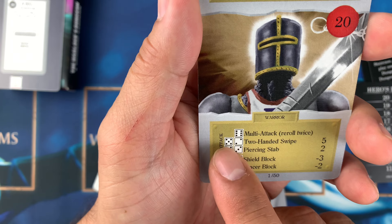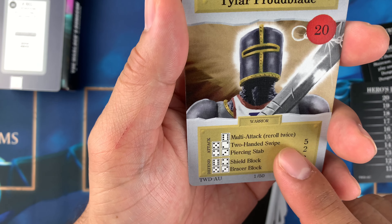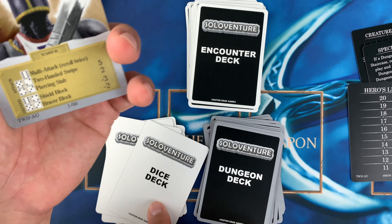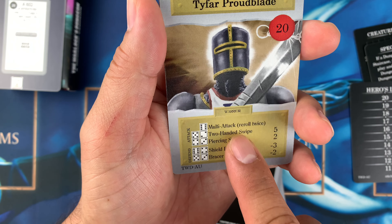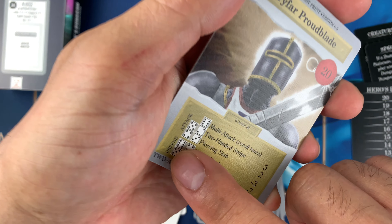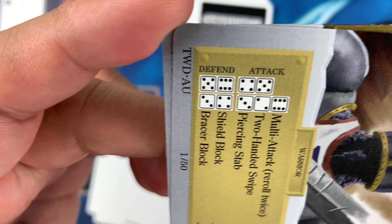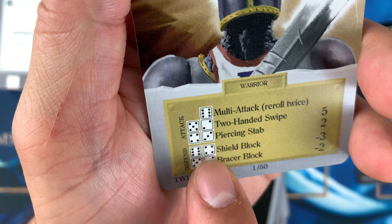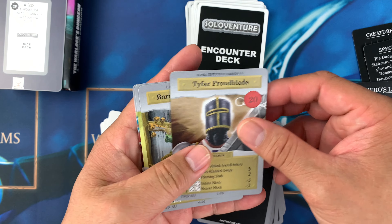The first hero is Typhar Proud Blade with 20 hero life. There are two dice — both showing six — so it uses two dice. Abilities include two-handed swipe, piercing stab, shield block, and brazier block. When you roll the dice, if the outcome is, say, five and two, you apply minus three or minus two for attack and defense respectively.